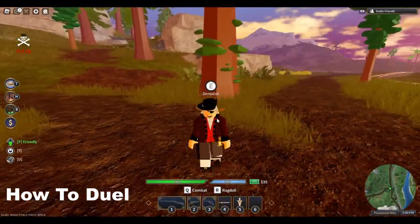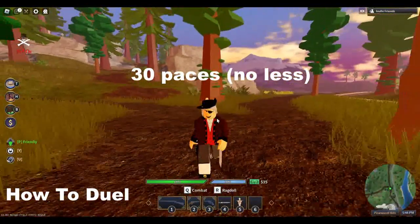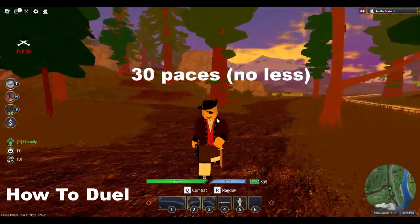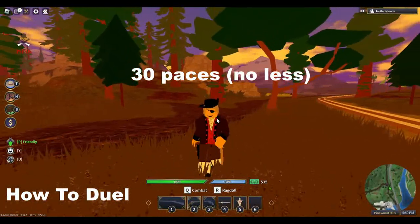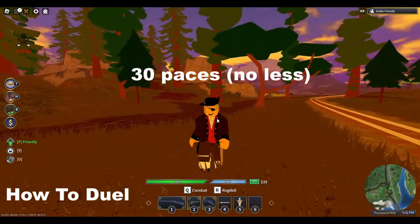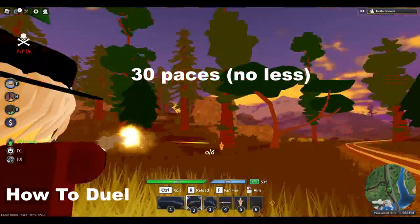Now you can duel your friends just like they did back in the 1700s. To duel, you will need either a Lammet or a Lock Revolver — no other guns are allowed due to accuracy being good over distance. Walk 30 steps from your target and then spin on the count of three and fire. The one hit by a bullet is the loser — no need to duel to the death.